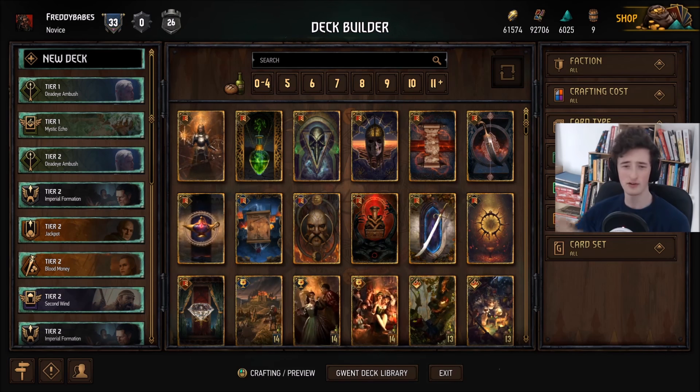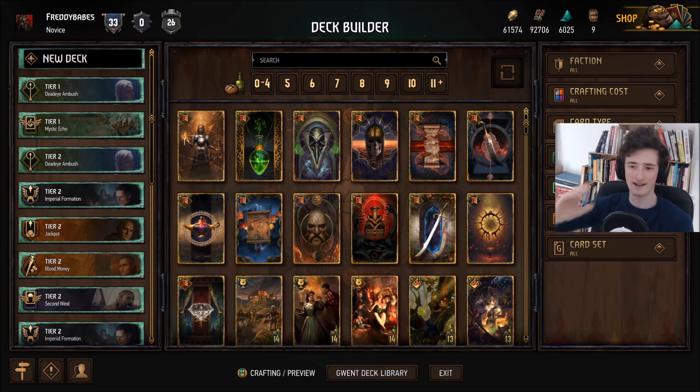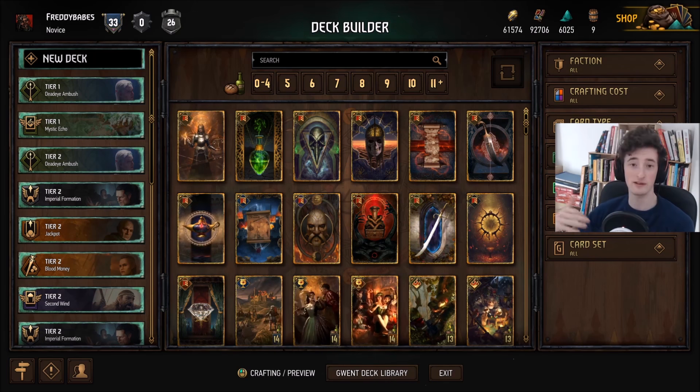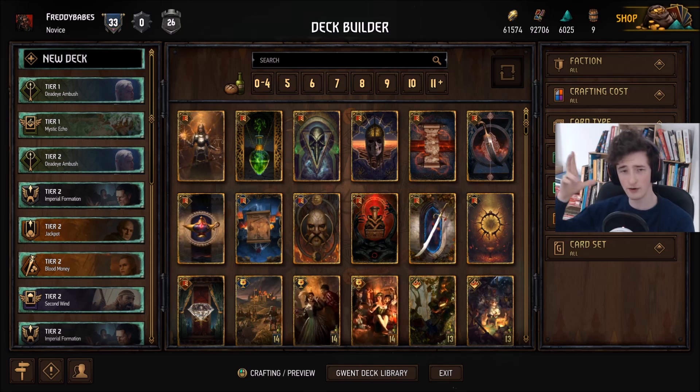Basically, how this functions is here I've got all of the Gwent decks that are quite common in some form, the archetypes which are quite popular, and then I've ranked them by tiers, with tier 1 being the best and tier 4 being the worst. But bear in mind that all of these decks are quite playable — they're probably all capable of getting to pro rank, that kind of strength, and maybe even doing okay on pro ladder as well. Just because a deck is tier 4 doesn't mean it's terrible.